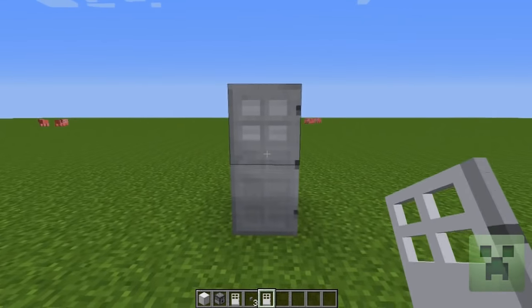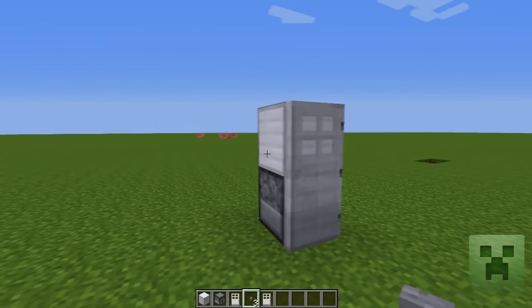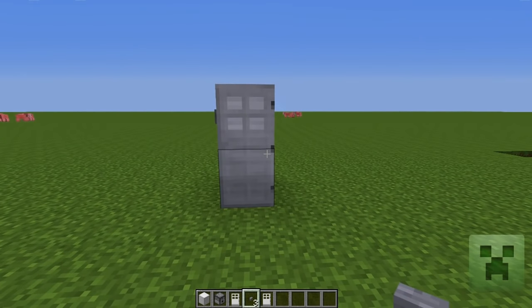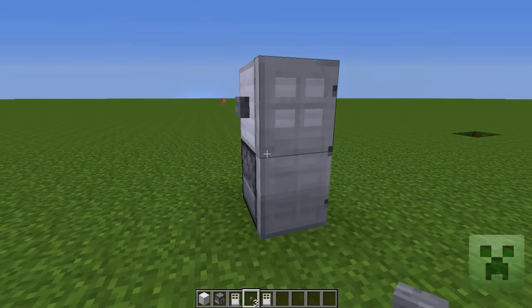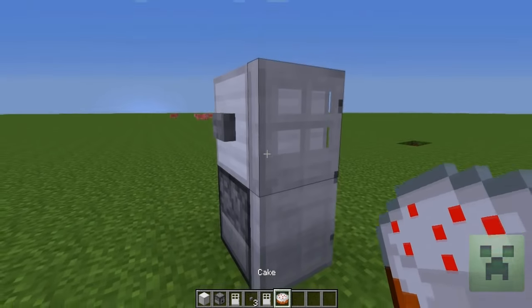There we have it — there's your fridge. Now you want a way to get into your fridge, so we're going to place our button right on the side, and voila! We have ourselves a working fridge. You walk up to it, push the button, and here's our cake.